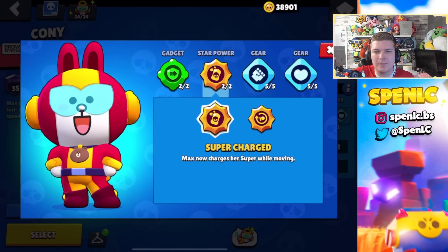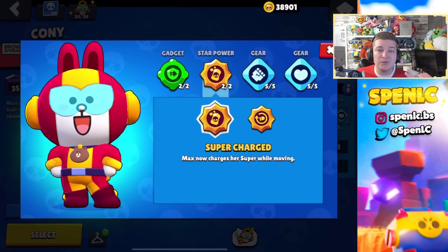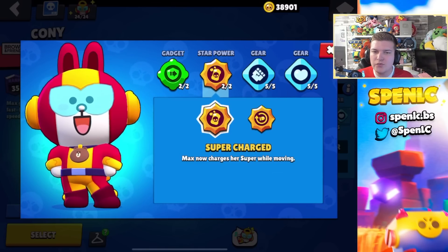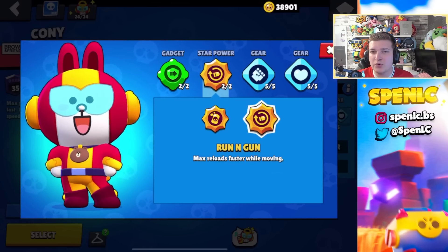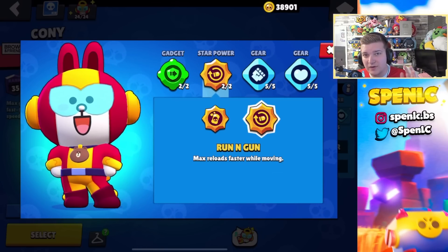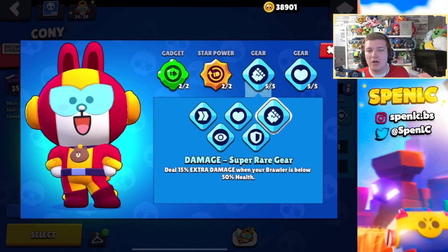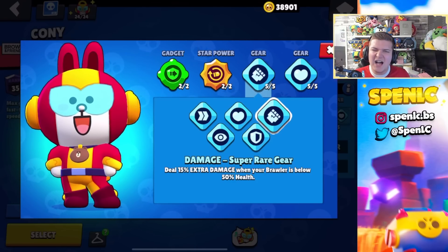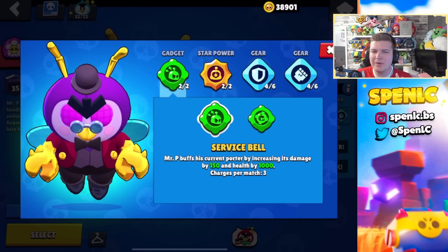Moving on to Max's best build — Phase Shifter is 100% the best gadget. In terms of star powers, it can depend on preference: if you're playing Gem Grab or Brawl Ball, Super Charged is great because the extra movement speed with your super is really good. Runner's Gun can also be pretty solid specifically if you're facing a lot of tanks for that extra DPS. In terms of build, I'm always switching up her gears — literally every single gear is really strong with Max — but I prefer this one probably the most.